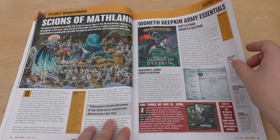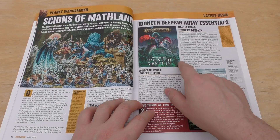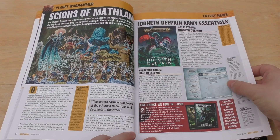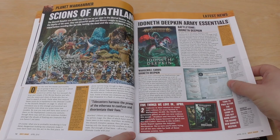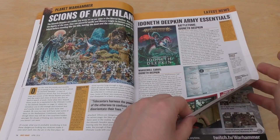Signs of Mathlann — lovely looking models. You've got the Idoneth Deepkin tome for £25, 136 pages in total, I'm assuming hardback too. And then you've got the Warscroll cards for Deepkin which are £15. And some dice — though they don't put pictures of the dice. Maybe they're still making them to the last second of creating this White Dwarf.